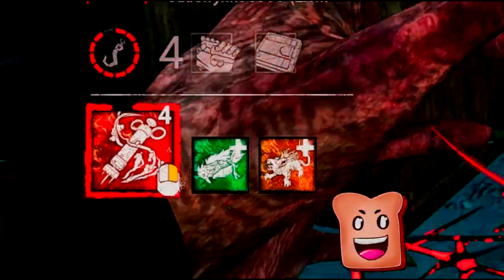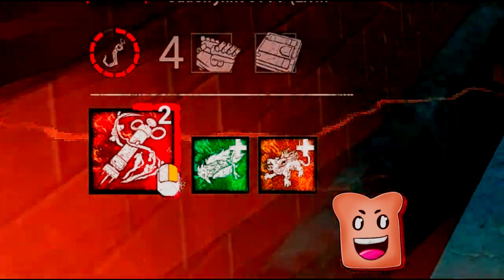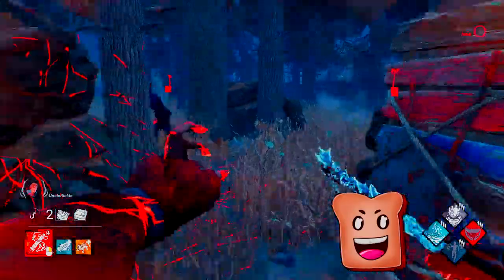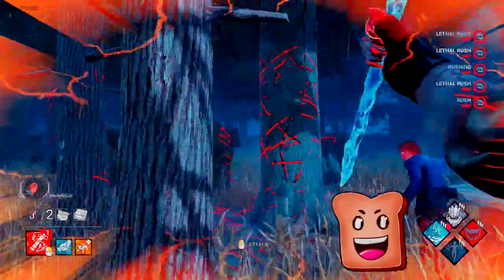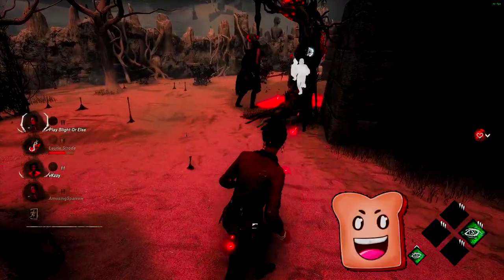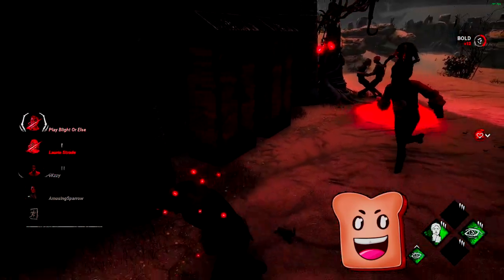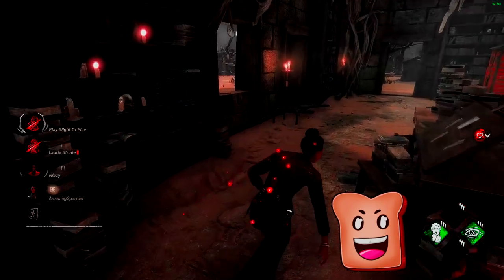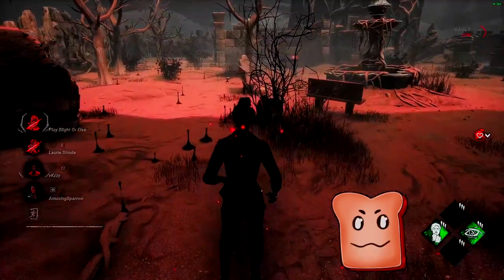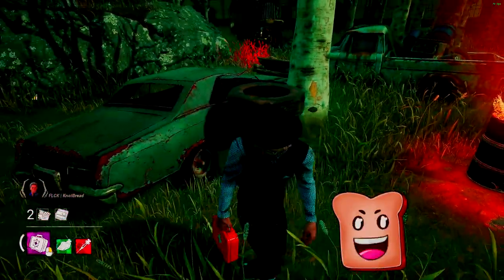Starting off with Blight's base kit. Blight's power is a token-based system where he can consume one token to perform a rush. After a Blight bumps into an object, he is able to rush again. He has five tokens, so he has five rushes. His first rush, though, he cannot injure you with. He has to bump first, and then he can start injuring people with his consecutive rushes. After the Blight goes into fatigue — whether from hitting you or from using all of his rushes — his recharge time depends on how many rushes he has used. It takes two seconds for every token used base kit.